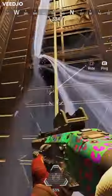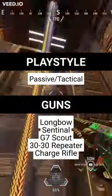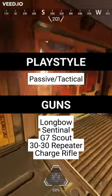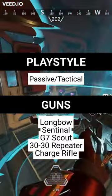If you like to play a more passive style of gameplay, be more tactical, and engage enemies from a distance, the Longbow, Sentinel, G7 Scout, 30-30 Repeater, or Charge Rifle could be a great option for you. These weapons are great for getting that perfect snipe.